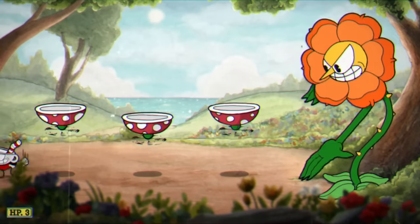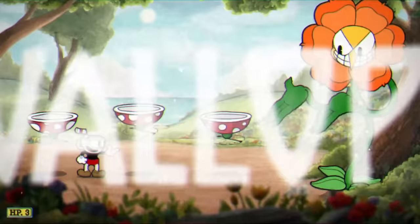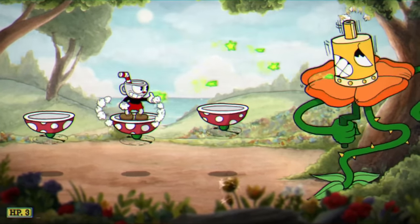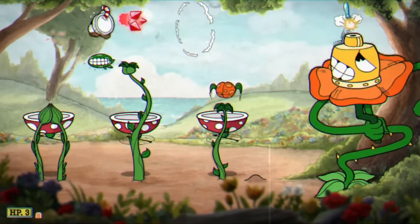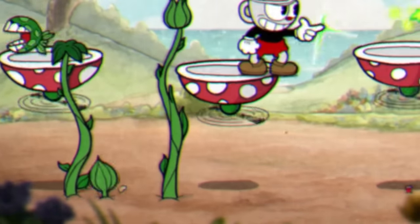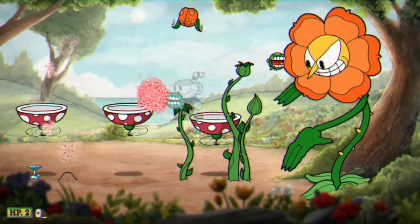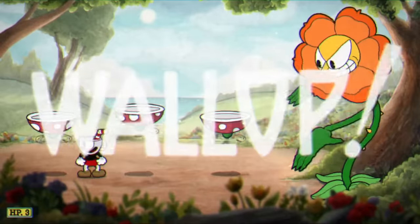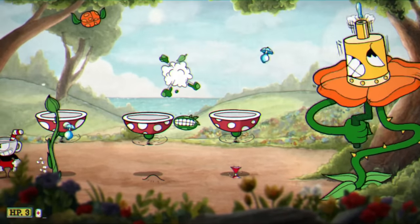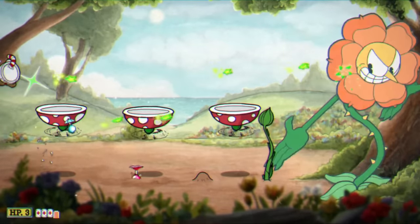Our next boss up is Cagney Carnation and this boss is absolutely horrible. I pretty much cannot touch anything in this boss fight. The bottom of the platform — those are green. The stem of Cagney — those are green. The plants that he spawns — those are green. The vines that spawn those plants — also green. The floating thing at the top is also a little bit green. So I basically just can't do anything. Initially this was looking like one of the hardest Cuphead boss challenges I've done in an extremely long time, until I realized I can just stand in the corner and use the chaser.